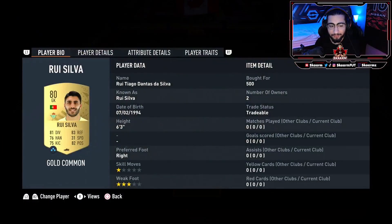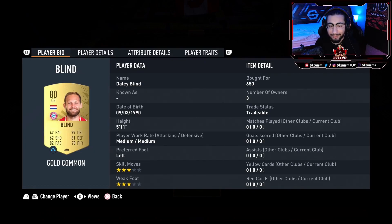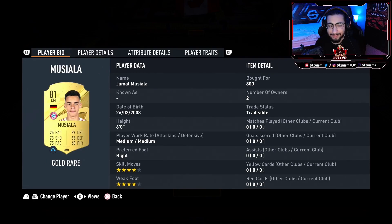We're gonna start off in net with Ruiz Silva. In the right back position it's gonna be a Real Madrid player — Dani Carvajal. At right center back it's gonna be Dayot Upamecano. Looking into the left center back it's gonna be Matthias Ginter, and at left back it's gonna be Javi Galan. At CDM it's gonna be William Carvalho.